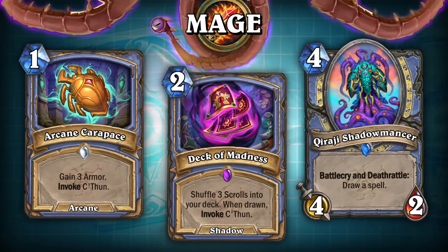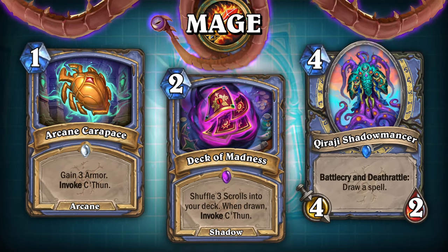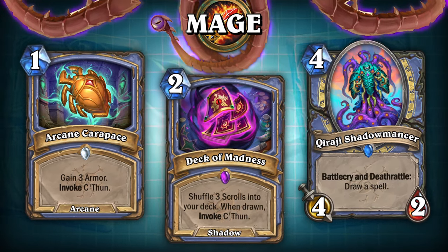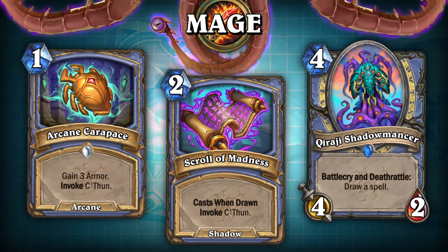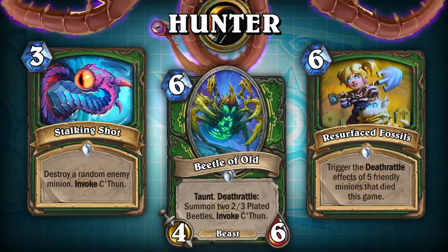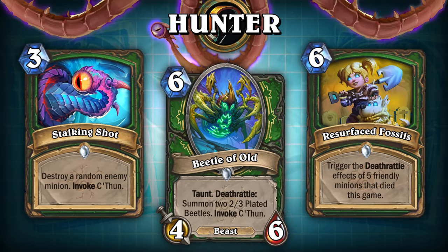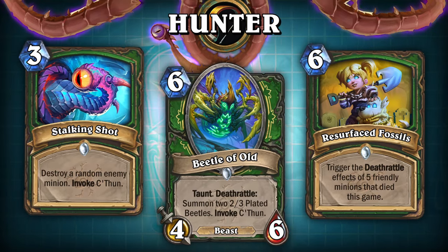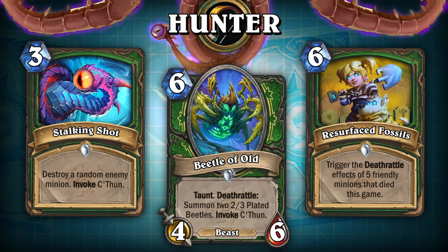C'thun of the Shifting Sands is by far one of the most challenging custom cards I think I have ever made. When I originally made the card, I posted it onto my Twitter and Reddit to garner some feedback on the card in its original state. When posting it, the card was originally 8 mana, and I was under the impression that this version of the card may be too powerful still. I got a lot of feedback saying the same, mainly comparing the card to the old Warlock questline, the Demon Seed. I immediately tried to come up with some ways to nerf the card, or limit any kind of frustrations people had with it.